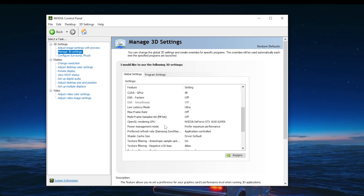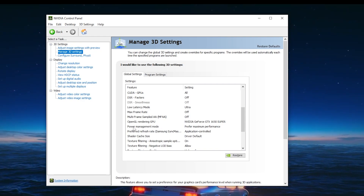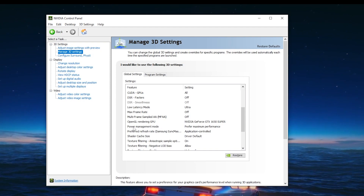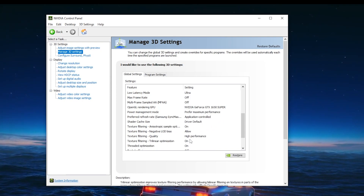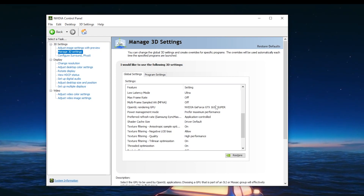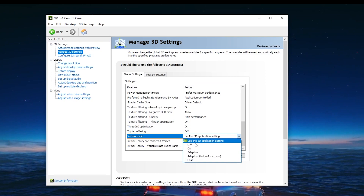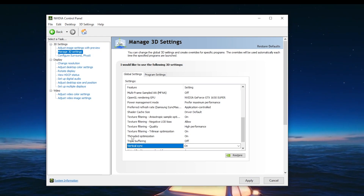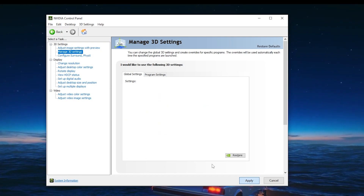Under Power Management Mode, set it to 'Prefer Maximum Performance' — giving maximum power to your GPU will get you more performance. Scroll down to Texture Filtering Quality and set it to High Performance. Set OpenGL Rendering GPU to your GPU name. Scroll down to Vertical Sync and turn it off. Finally, find Thread Optimization and make sure to turn it on. Hit Apply when done.